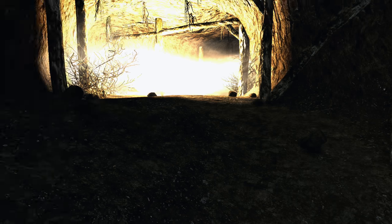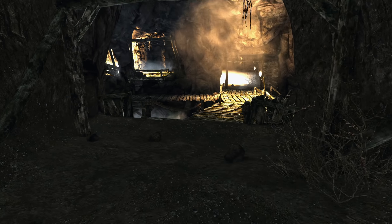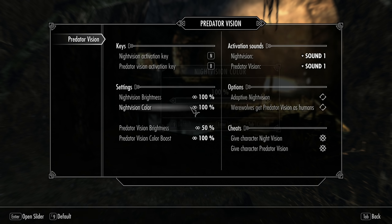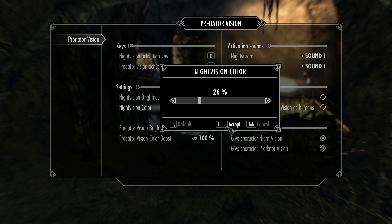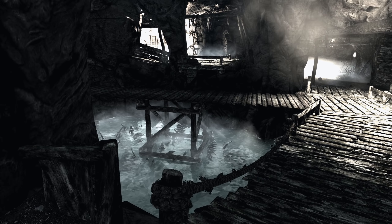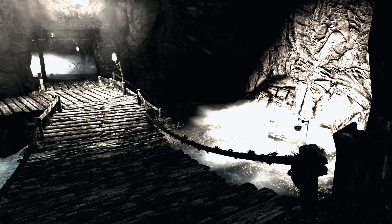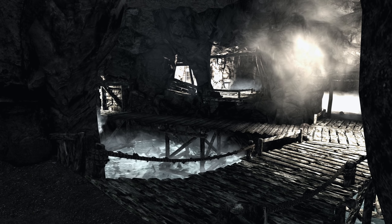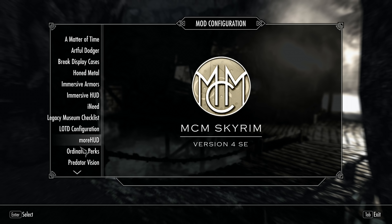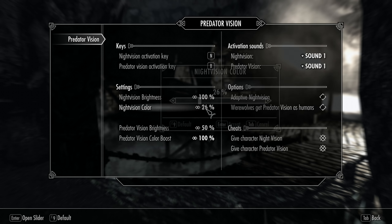Of course, this does mean the torch-lit areas become somewhat blinding. That is kind of realistic, though. You can still change the tint if you want to have a more monochrome look and feel. However, this will not make vision hard to see. Let's put this back on. There you go. It's a little more monochrome, a bit black and white. However, vision is still crystal clear.